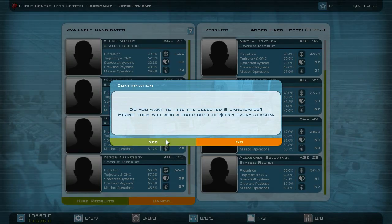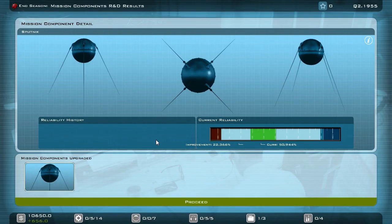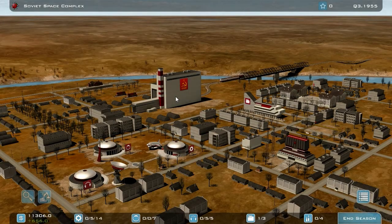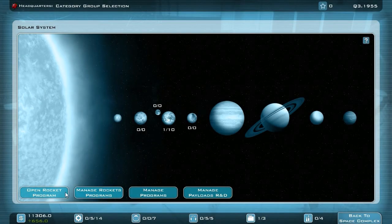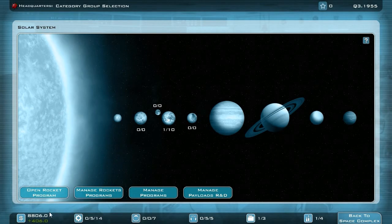Now let's hire these five recruits. Back to space complex. Let me end the season. 50% for the Sputnik — very nice. We have our flight controllers hired and the VAB is ready. We can now open the R7 Sputnik booster. After opening one mission — the Sputnik mission — and one rocket program, we have only a tiny increase of 406 per season.